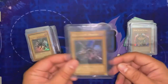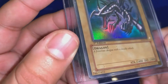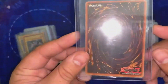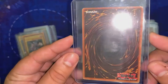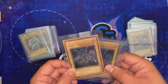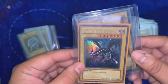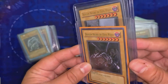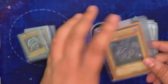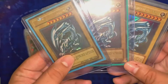Then we have Red Eyes B. Dragon — this one is LOB first edition, but right there you can see it has a little nick, and otherwise the card is like light play but it's a really nice card. Moving on to two Red Eyes B. Dragons from LOB first edition in Spanish, so their set symbol is LDD. They're really really nice cards — the backs are really nice.